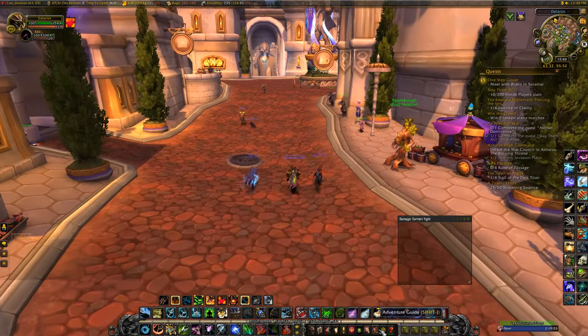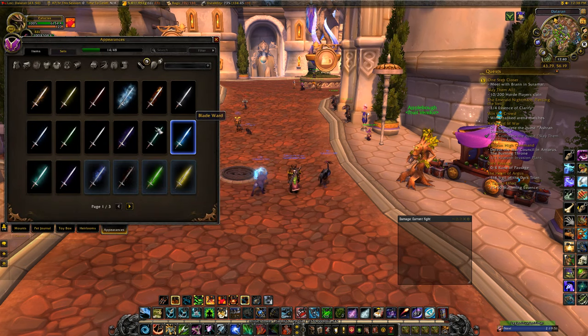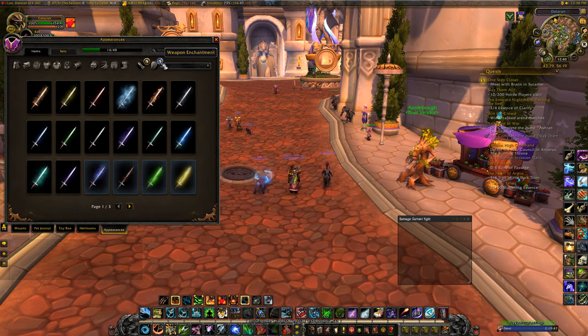What is up guys, it's Cal, and in this video I'm going to show you where all the weapon appearances are. In Legion there's a weapon appearance tab that was added for all the transmog stuff, that you can make your weapon — your main hand or offhand weapon — look like a certain enchant.